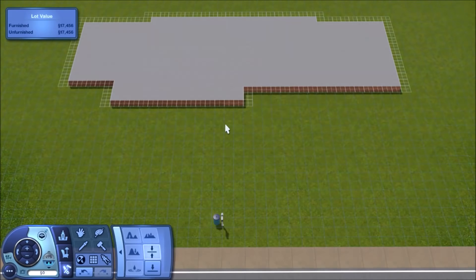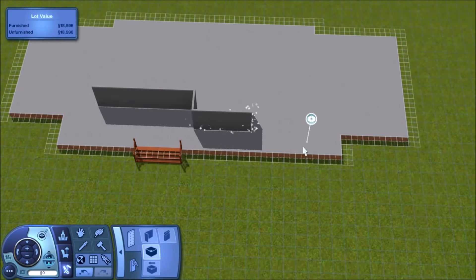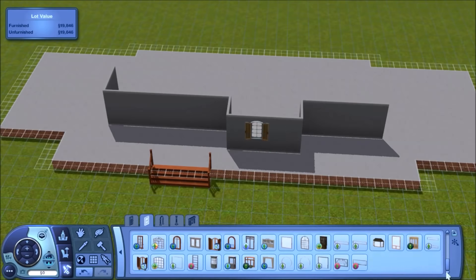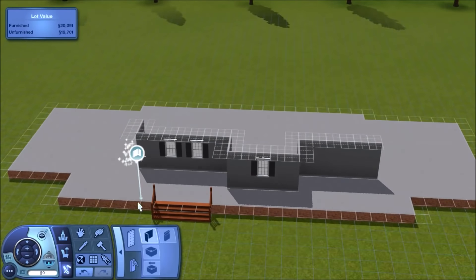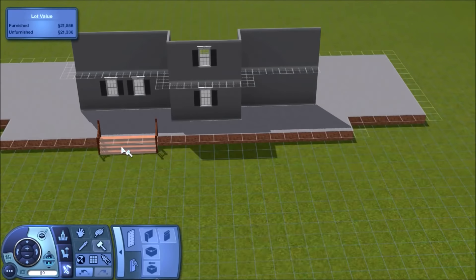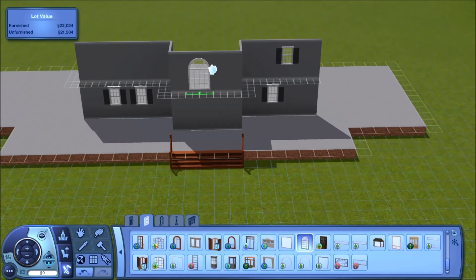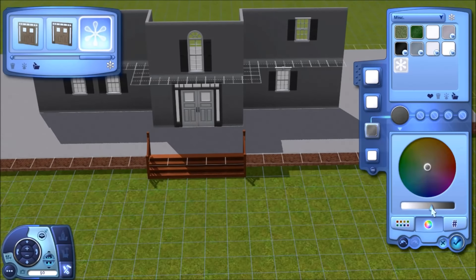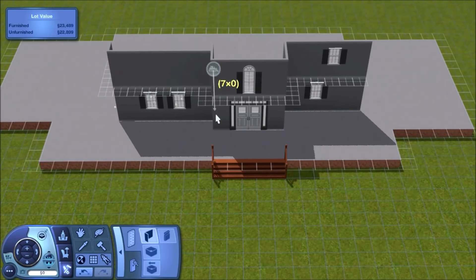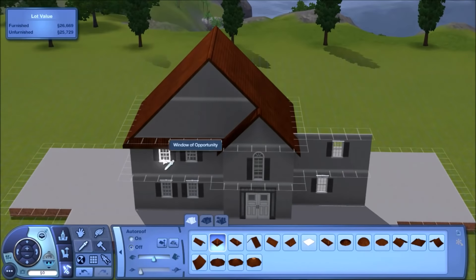Hello, my name is Kenzie Sims and welcome back to another speed build in The Sims 3. Today I am building an absolutely massive farmhouse slash farm slash barn slash horse equestrian garden center with stable. I have called this farm Wild Berry Farm - I absolutely love that name. It kind of reminds me of the Wild Thornberries because it's called Wild Berry Farm.